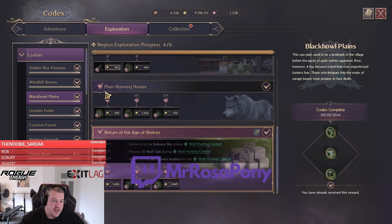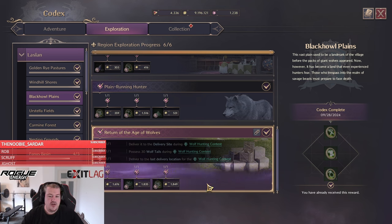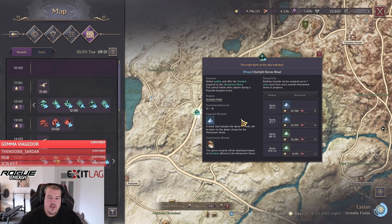If you're still new and just joined the server, make sure to check your Codex as well. Under the Exploration section you will find quests for all the dynamic events, so make sure you are choosing events where you can also complete the quest for the additional value.